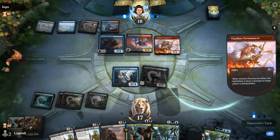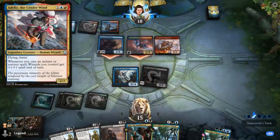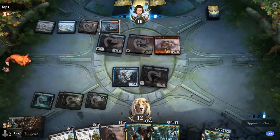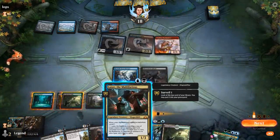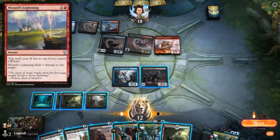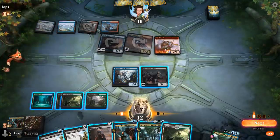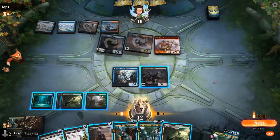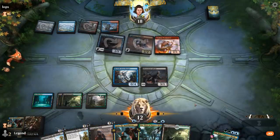Pyromancer puts me to 15. At least they didn't have an Adeliz. They do have two mana up, so I could play Lazav and turn it into an Uro if I shock myself. Of course the opponent could have Wizard's Lightning, but then I can just wait until their turn to waste their mana — which might be worth it. The Ghoul can definitely attack, so we'll start there.